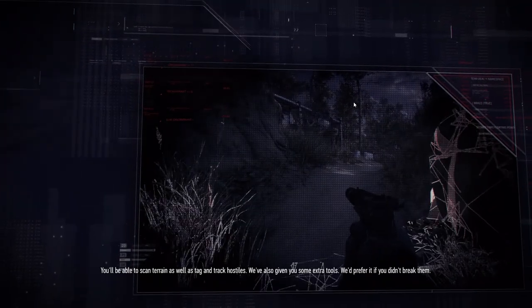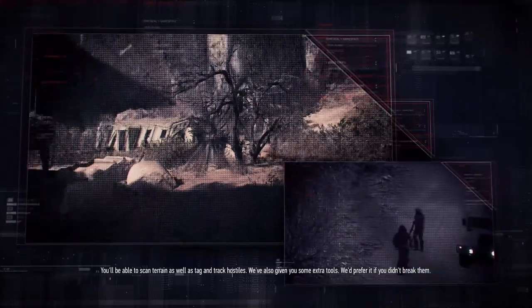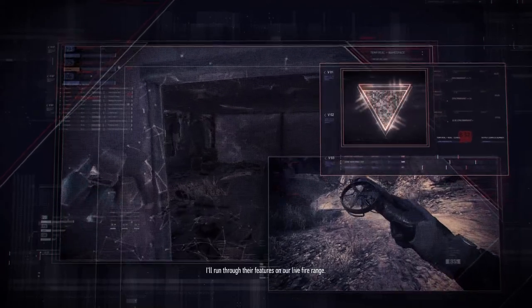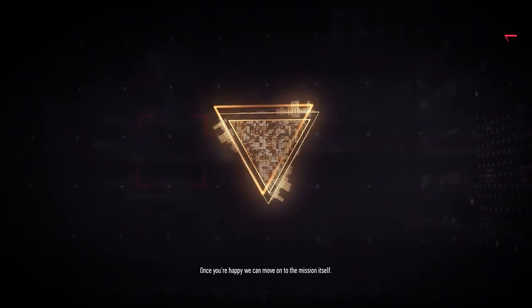Advanced combat display. You'll be able to scan terrain as well as tag and track hostiles. We've also given you some extra tools — we'd prefer it if you didn't break them. I'll run through their features on our live fire range. Once you're happy, we can move on to the mission itself.